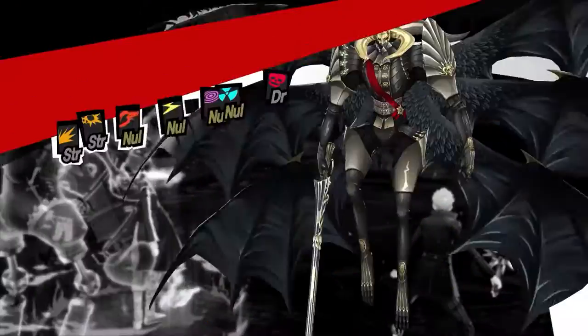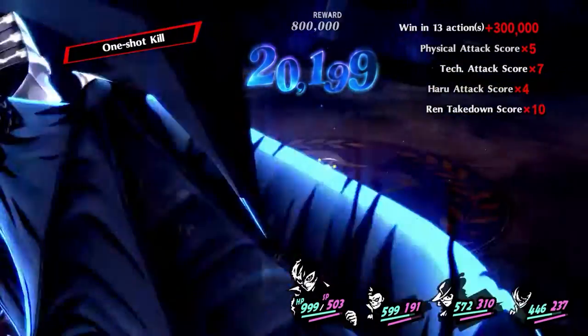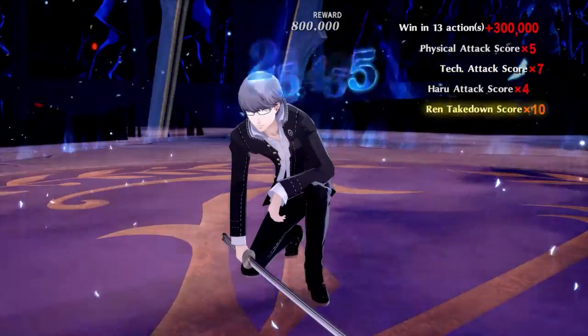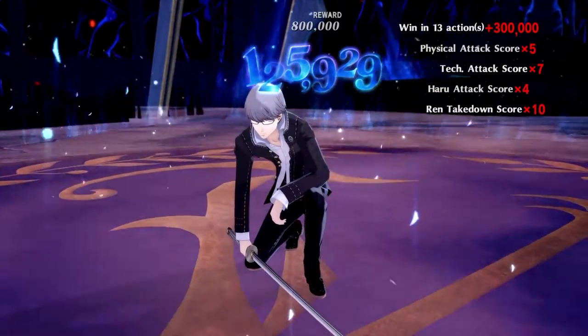When all is said and done, Ryuji is quite easily one of the best party members in Persona 5 Royal. His combination of high physical damage capabilities in conjunction with great team support makes him a great pick for some of the harder challenges in the game. His synergy with Makoto and Yusuke cannot be understated, making what is arguably one of the strongest parties in the game. And his crit capabilities with Haru and Semire make him an excellent choice for the crit phase in the Lavenza boss fight. Thanks for watching — the next one up will be everyone's favorite go-to-sleep cat, Morgana. Peace.